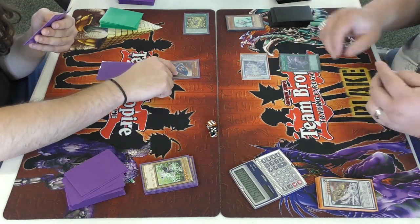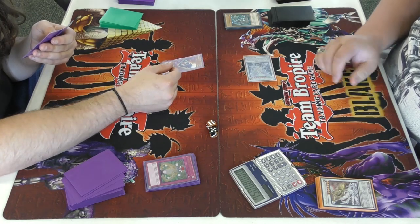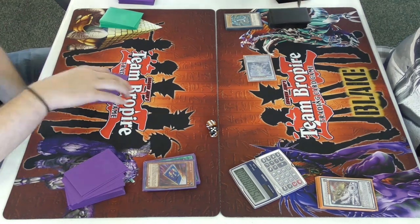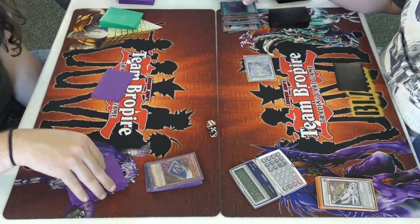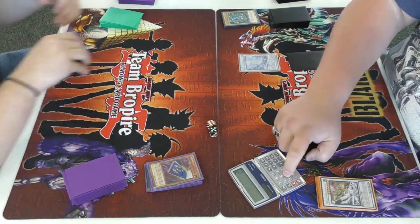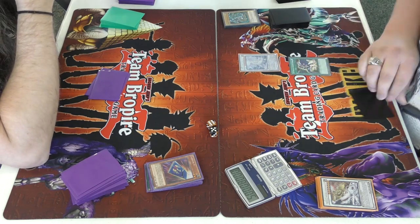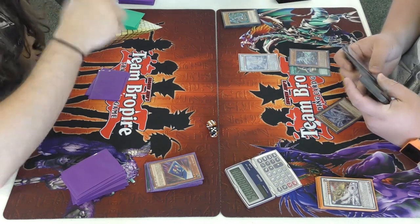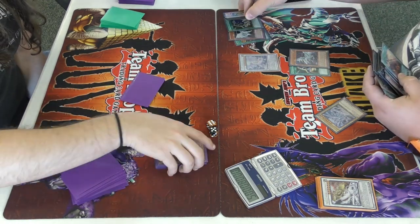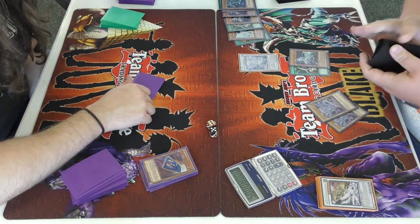He Veilers me and hits me with Twin Twisters. I debate whether to pay the cost or leave it — I pay the cost but can't draw off it. He just wrecked me with Twin Twisters and Veiler. I draw my next card, pass — I'm screwed. I need the trap card to get rid of Spirit, but I don't see it. I'm just eating it this entire game.